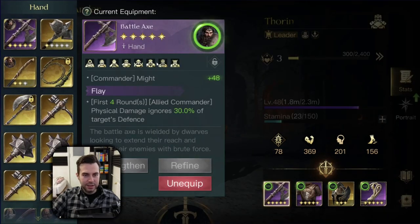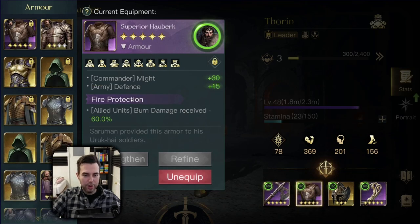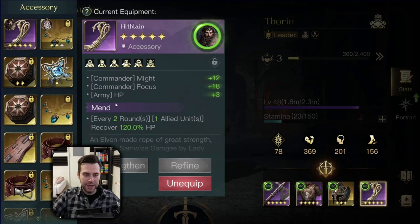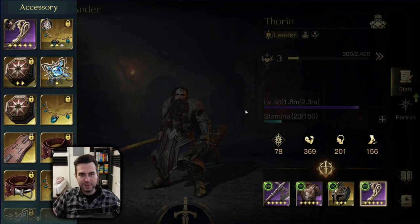Let's get over to his gear. Right now I have the Battle Axe with Flay, the Hauberk with Fire Protection, Cask of Submerged Isle with Determination, and Hiflane with Mand. Now let's jump over to his skills and let me show you his two builds.